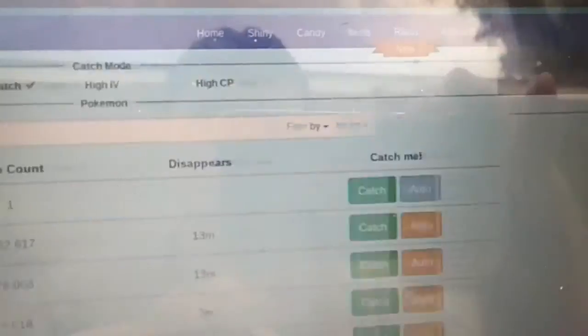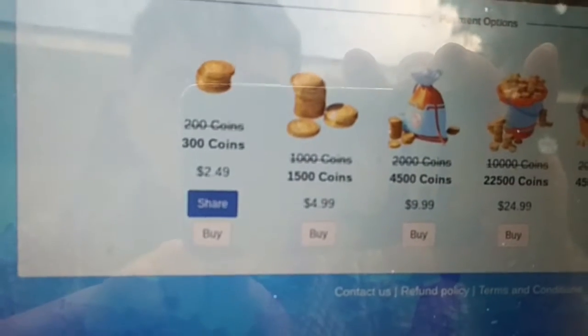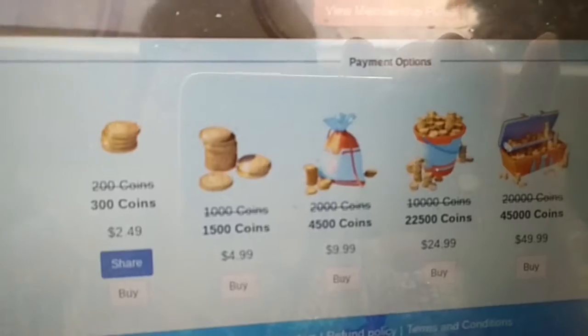I'll show you how much coins are. You push your coins and then boom — you get $300 worth for $2.49, or $1,500 for $4.99.